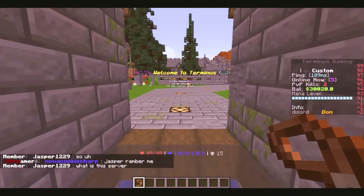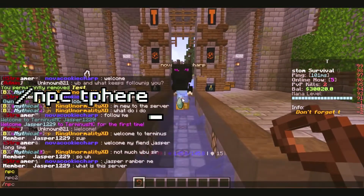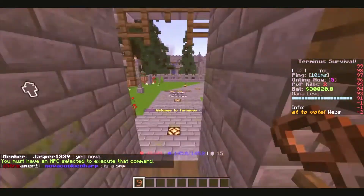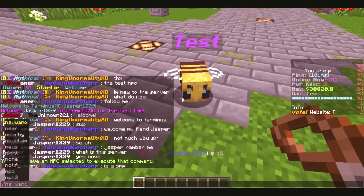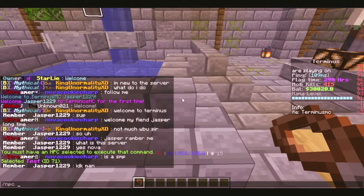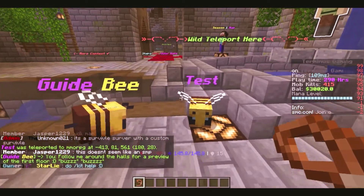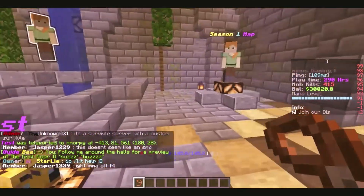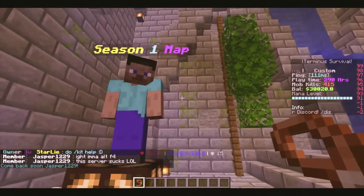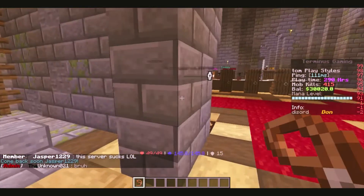One more thing I'd like to cover: let's say I wanted to bring an NPC over to me and just bring him to my area. I simply do that by doing /npc tphere. I need to go grab him first — /npc select — and then I'll move him over here like this. So you could place him anywhere you want. This is exactly what I did for my wild NPC and my season NPC.